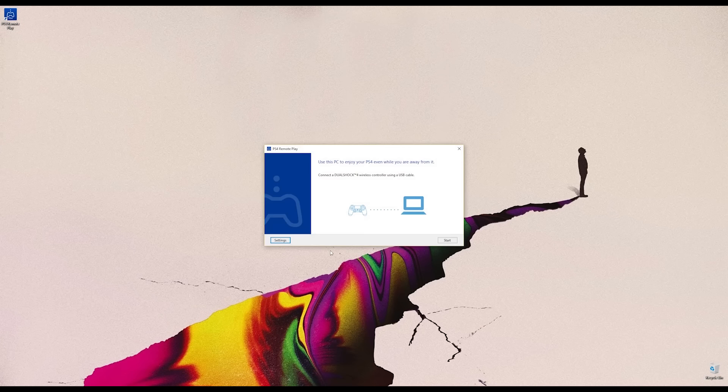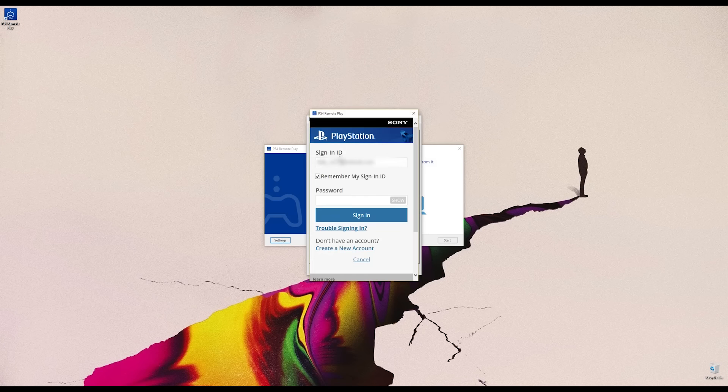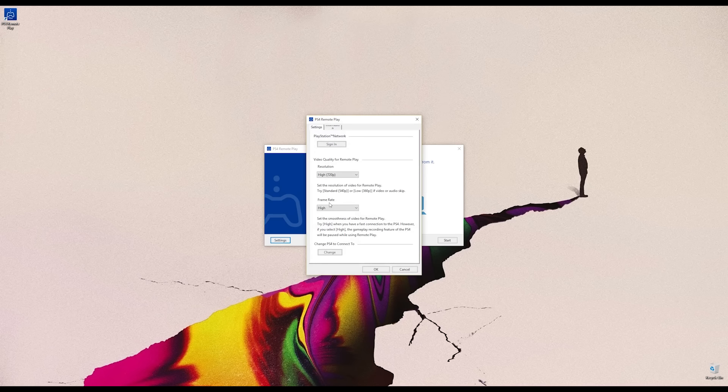First things first, you're going to head over to the link in the description below to get the PS4 remote play app for either your Windows PC or your Mac. Click on the respective one that you have and then install it. After that you're going to have to connect your PS4 controller to your PC or Mac and then just follow the prompts through.